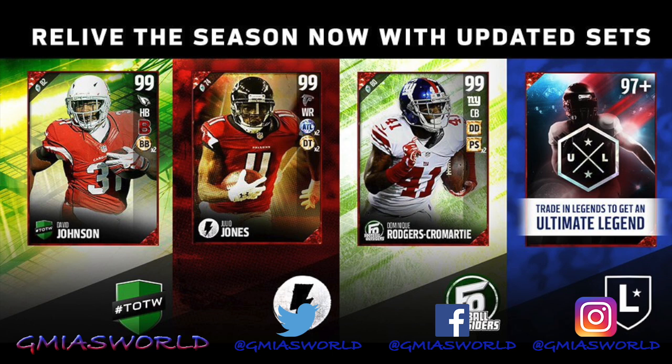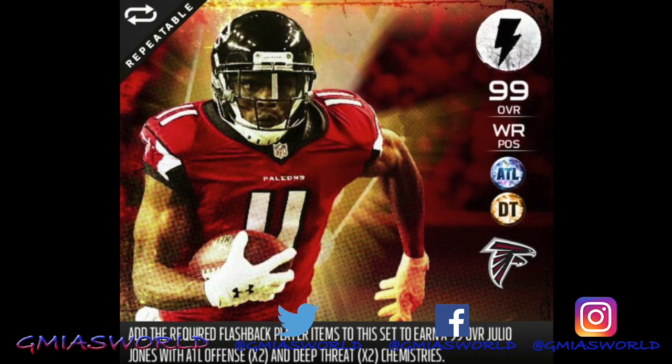Now all of these sets have their different things that you have to put into them. The first three — which are the Team of the Week, the Flashback, and the Football Outsiders — are all specific cards. I'm going to give you an example of what you're going to need for Julio Jones, and the other cards for David Johnson and Rodgers-Cromartie are similar things.